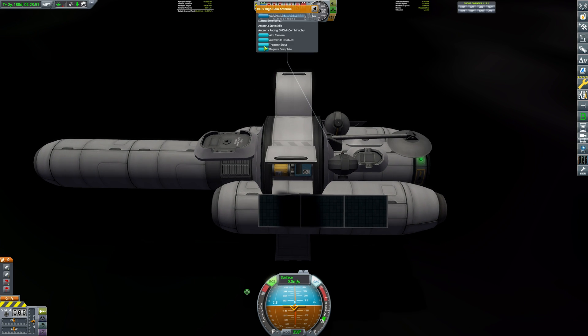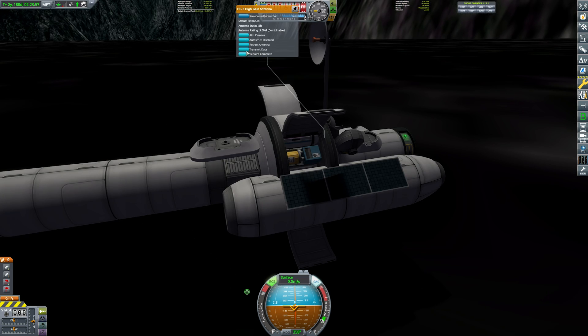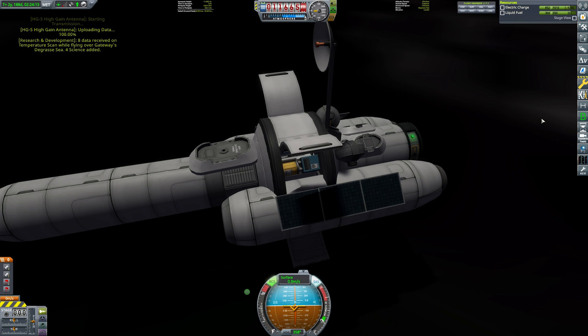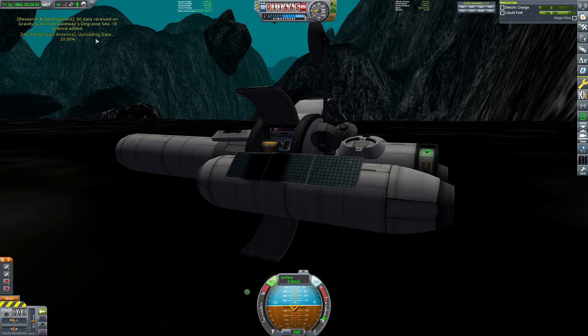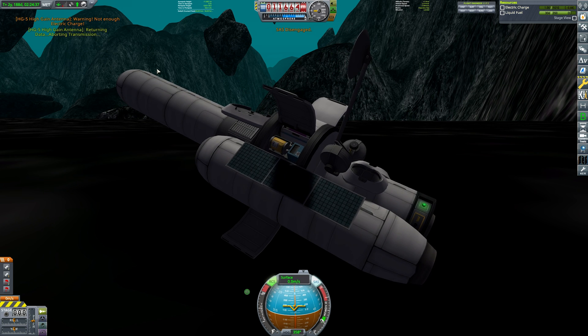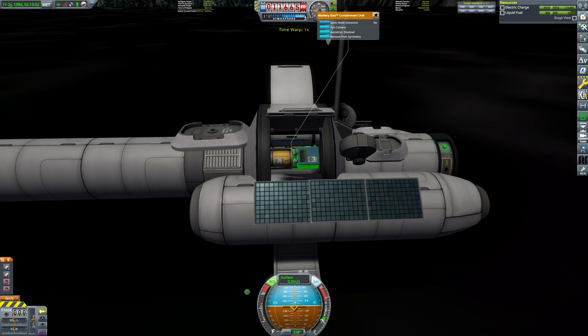Can I actually extend the antenna down here? Is this going to work? I'll collect all the data, review it, and transmit it all. My electric charge is on the way down. I'm still getting light down here though — direct sunlight. It doesn't even say that it's underwater. I don't think it's going to be able to finish transmitting this one. I've just lost SAS — let's turn that back on. I've got a signal. It's time to transmit everything. Oh, it's not in range — am I on the back of Gateway now? I think my signal's obstructed.